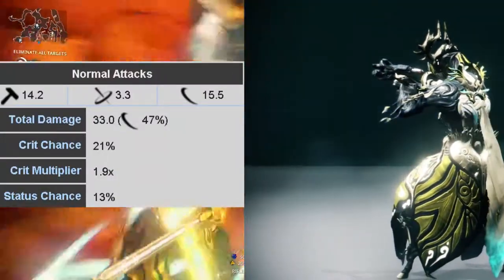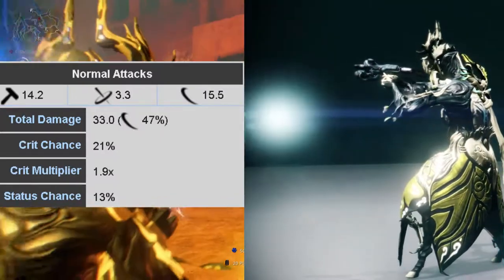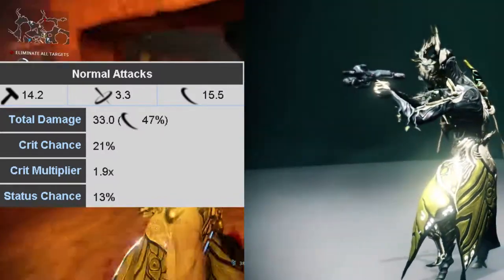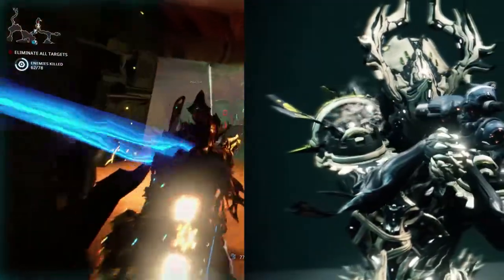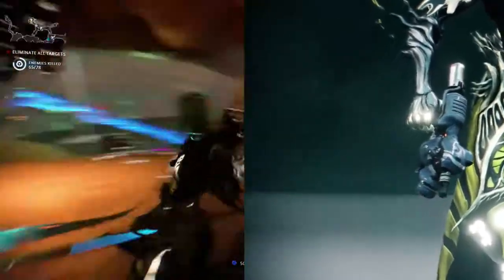The Stubba has a status chance of 13%, with an IPS spread of 14.2, 3.3, and 15.5, with approximately 47% of the total damage being slash. Note that this is a mastery rank 5 weapon. Alright, so let's see how this weapon fares.